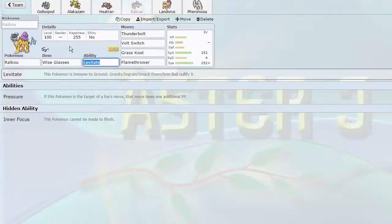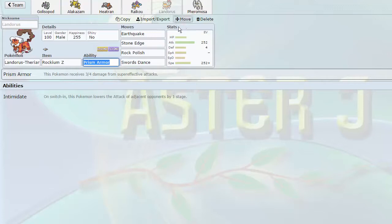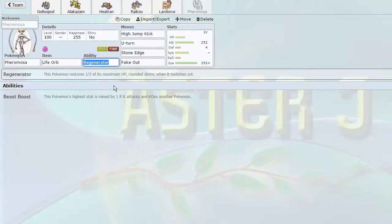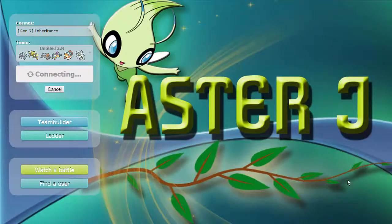That pretty much takes care of most of the meta right now. Raikou with Electrozom's ability and moveset - Thunderbolt, Volt Switch, Grass Knot, and Flamethrower - pretty much covers everything it wants to hit. I might switch out Volt Switch for Hidden Power Ice, it's quite useful, we'll see. Then we have Landorus-T which is actually Necrozma - it gets to keep its full set: Earthquake, Stone Edge, Rock Polish, and Swords Dance, except it has Prism Armor so it's able to live certain Ice-type attacks like HP Ice and Water attacks, especially in the sun. And then we have Pheromosa which is Mienshao with Regenerator, Life Orb - Fake Out, U-Turn, High Jump Kick, and Stone Edge.